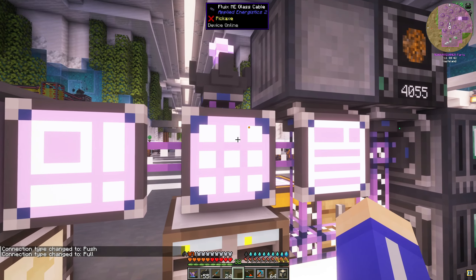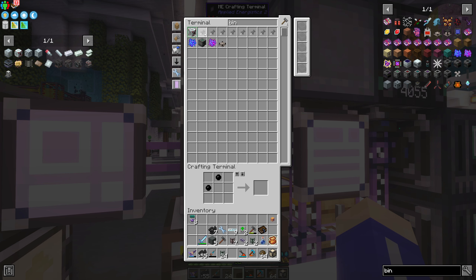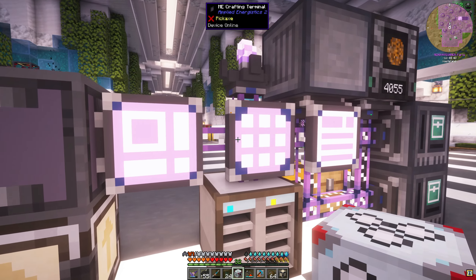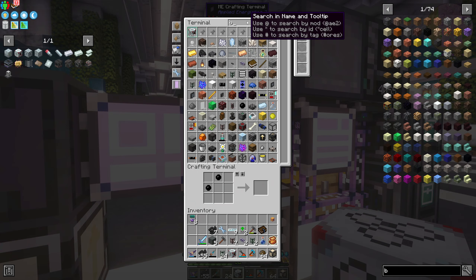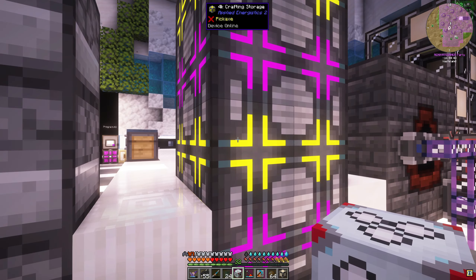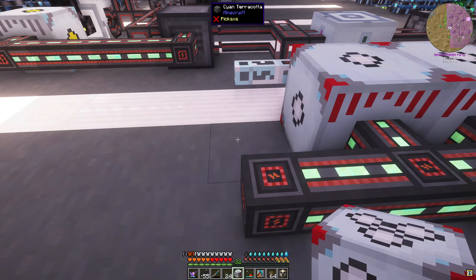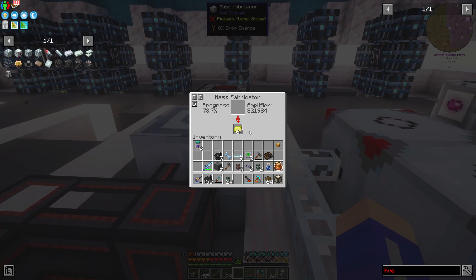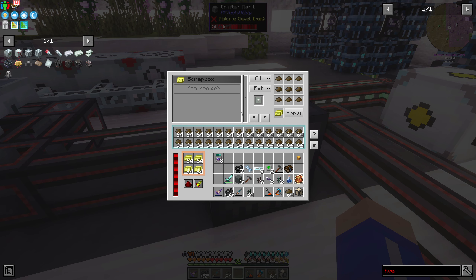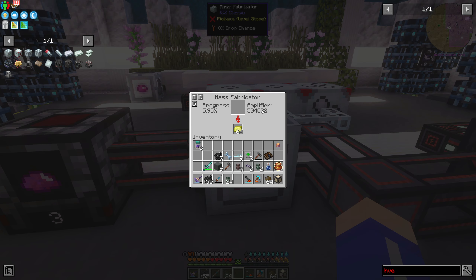Let's put this scrap box right here and then we'll go like this - it can't make it quick enough. Let's do the logistics pipes - we'll go like this and we'll go like this and then we'll use an alloyer on this. And then let's see what this is saying - so we already have UU matter! That's freaking awesome - look at that amplifier going up. That's awesome.